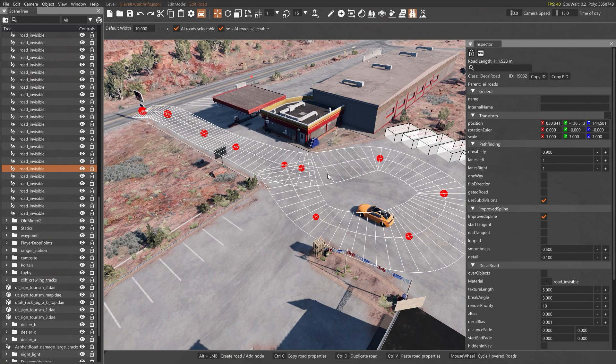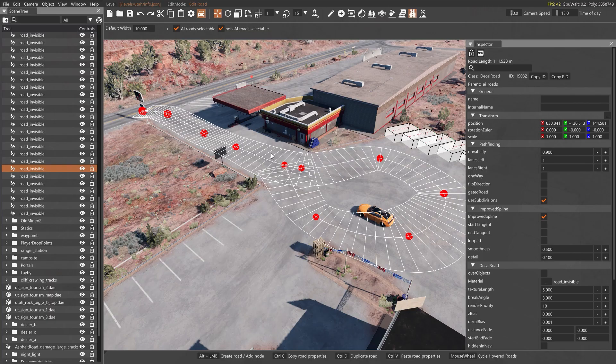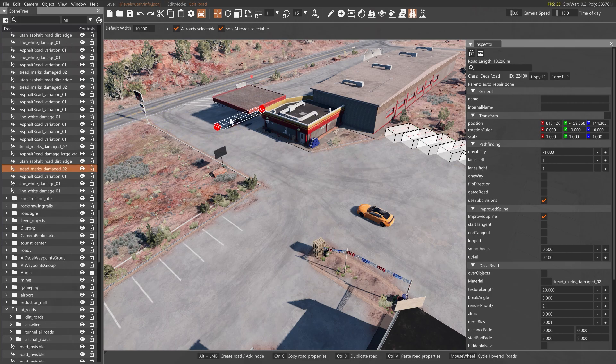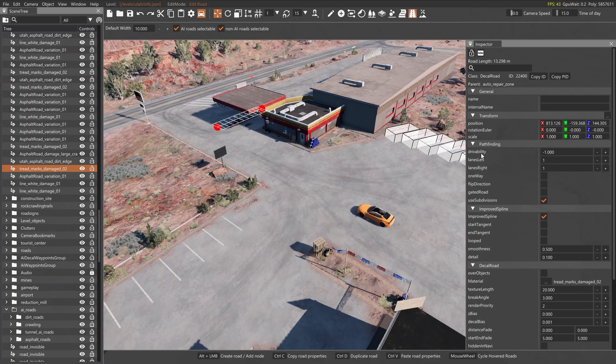We're basically just going to talk about if you've got an existing road — what are some of the things the game tells you about that road, or if you've been putting roads into your maps and you're having some trouble figuring things out. So first and foremost, I've got it selected: drivability. Drivability is whether or not the AI drives on it and what the AI thinks that road is. For example, negative one means do not use the road — you'll notice the drivability for that little piece is negative one. It's not drivable; the AI will never use this piece of road.